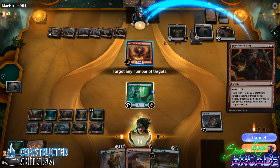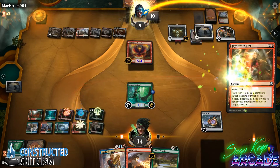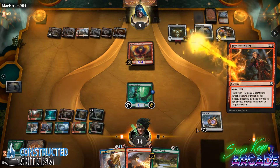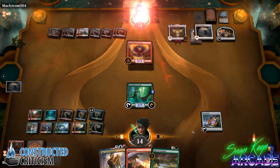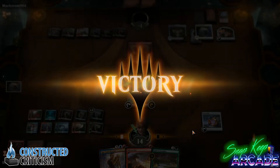How's it going everyone? This is Boots with Snapkeep Arcade back with Spencer Howland of Constructed Criticism for another deck guide. This week we're talking about Teemer Ramp, a mid-range deck that lets you ramp into powerful spells like Carnage Tyrant and Ravager Worm. Thanks for joining us Spencer. Tell us about Teemer Ramp.